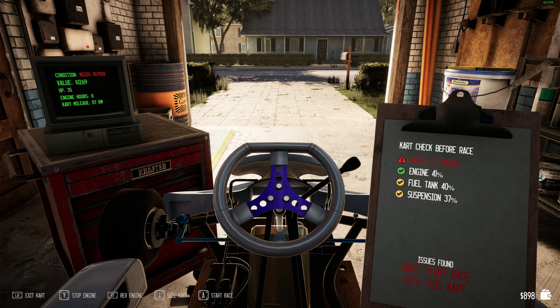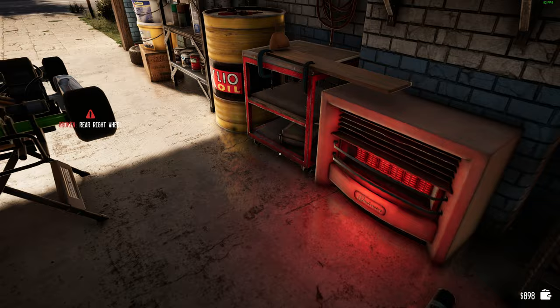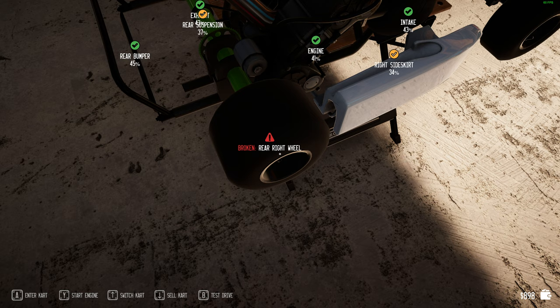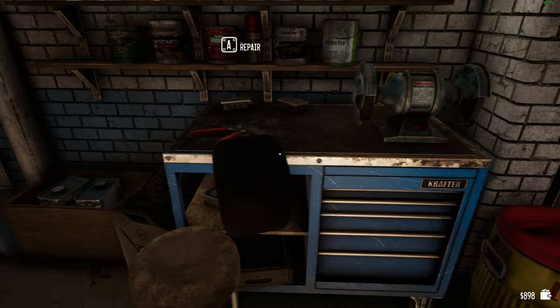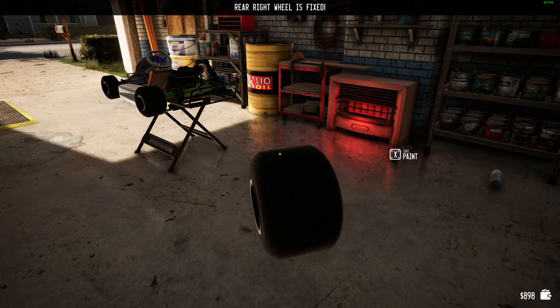Here's an overview: on the left-hand side I bought this kart for around 800 bucks, fixed it up completely — it was worth three and a half thousand. I've done about ten races since then, and now I've raced it to a point where it needs repairs. Bottom right-hand corner: 'issues found, can't start race with this kart' because of all the broken parts. So what we need to do is try and fix them. You bring the kart over here to the repair center, which rather disappointingly fixes the wheel just like that.